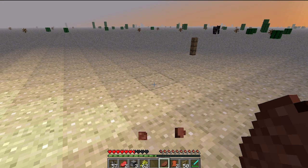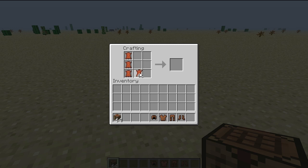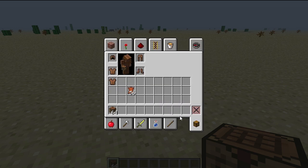The leather from the cows can be used to make books or armor, and that's a quick look at cows in Minecraft.